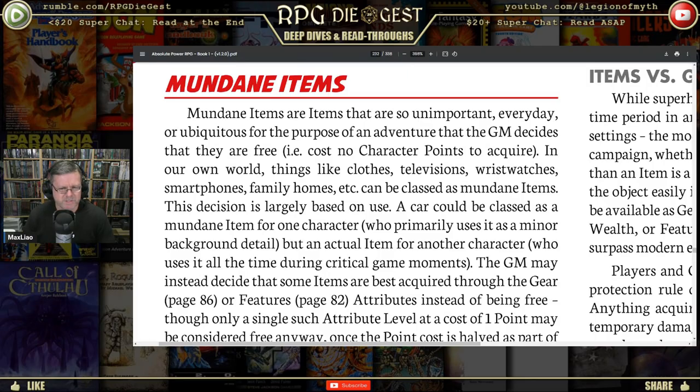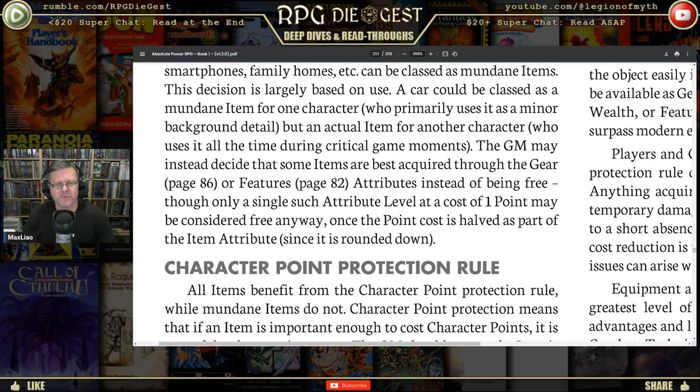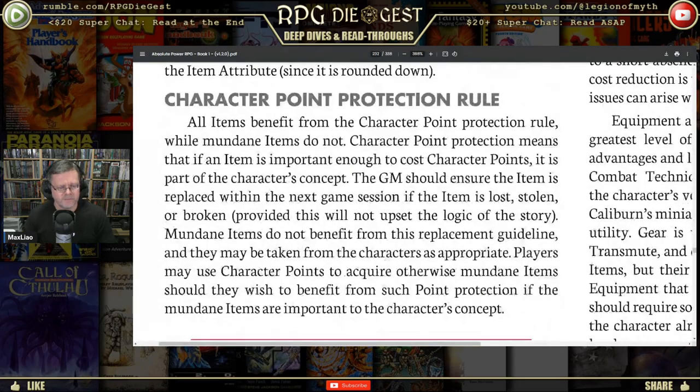In our own world, things like clothes, televisions, wristwatches, smartphones, and family homes can be classed as mundane items. This decision is largely based on use — a car can be classed as a mundane item for one character who uses it as background detail, but an actual item for another character who uses it all the time during critical game moments. Only a single attribute level at a cost of one point may be considered free anyway once the point cost is halved as part of the item attribute, since it is rounded down.